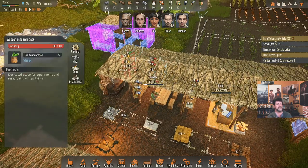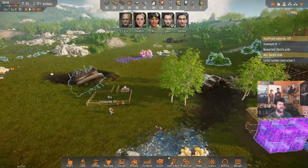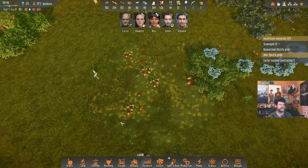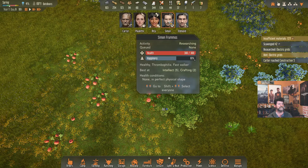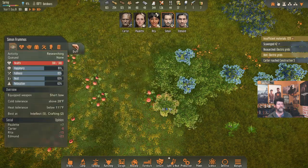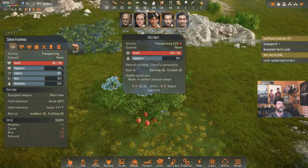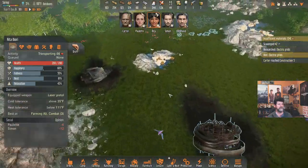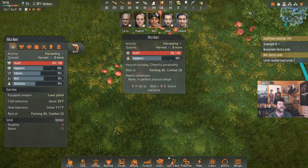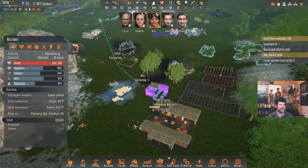We have 80 of those left and a bunch of others — a lot of hauling to do. Simon, come out and do a hauling job: haul the bush fruits. Paulette is busy. Rita, you could also do some more hauling — why don't you get the rest of the pumpkins and buttermelons. You've triggered back to harvesting again, finishing these up. Someone else can do some transporting tomorrow. Let's get the bushes harvested.